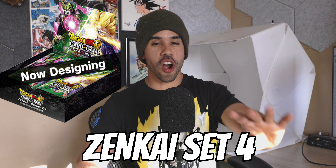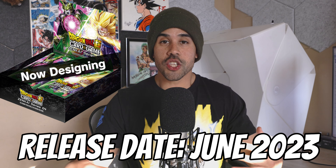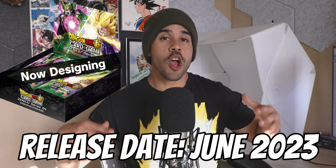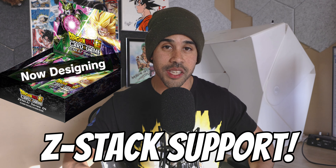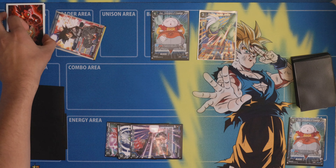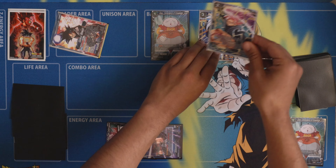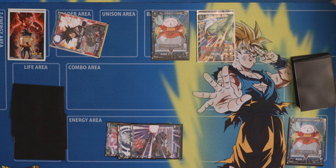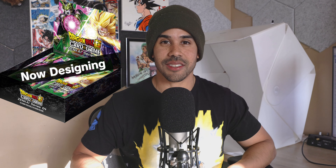Let's get started. Zenkai Set 4 is hype, and I'm going to give you a little bit of information that I know. Zenkai Set 4 is going to be revolving around the Z-Stack ability. We're going to get more cards with that keyword skill. The Z-Stack ability is: whenever you bring out a Z Battle card from the new Z Deck, you're able to get a card and place it right under the Z Battle card — that is the Z-Stack mechanic.